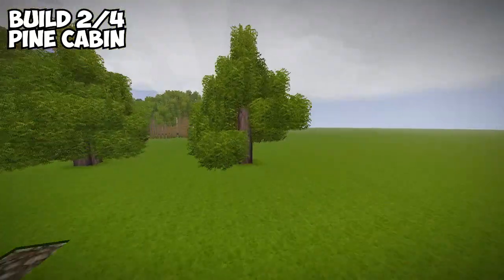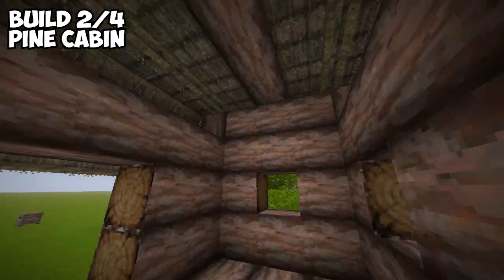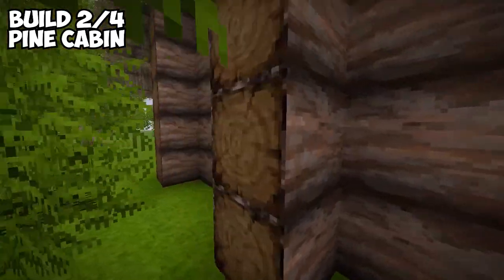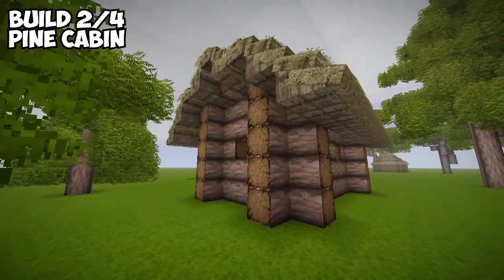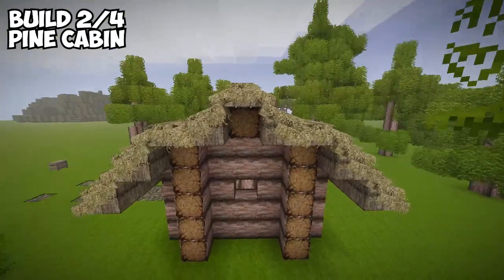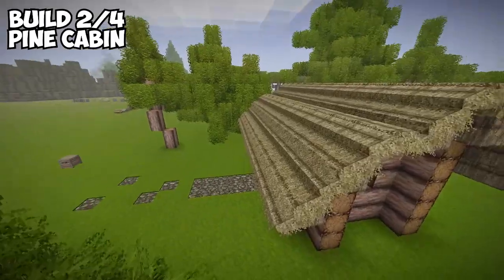Probably the first thing you decided to try and build after a dirt hut is a log cabin. This isn't the most aesthetic build I've ever made — it's not the prettiest on the inside or outside, and there's barely any space. I would change this into a work shed and put my tools around here. It will cost a lot more materials and grass, so if you don't have a scythe that will cost quite a lot of time as well. The roof doesn't look quite great from straight on — it looks a little bit weird — but from most other angles it looks fine and kind of slants around a bit.